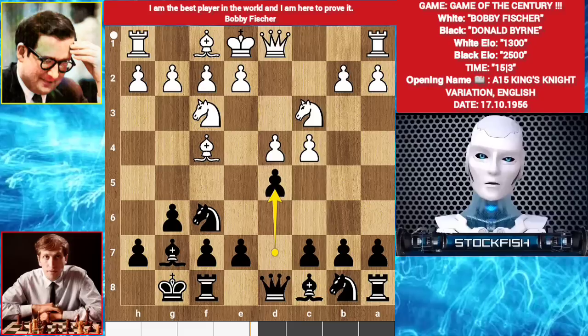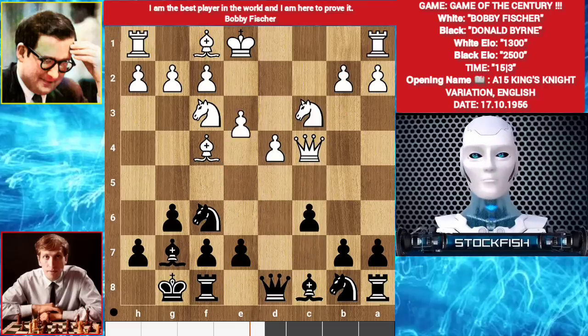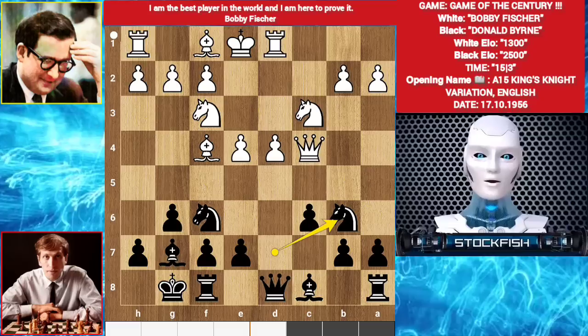d5. Queen b3. d takes c4. Queen takes c4, targeting the pawn, so c6. e4. Knight bd7 - inaccuracy move, best move was queen a5, bringing out the queen, pinning the knight and targeting the pawn. He played rook d1 - inaccuracy. Best move was h3. Knight b6. Queen c5.